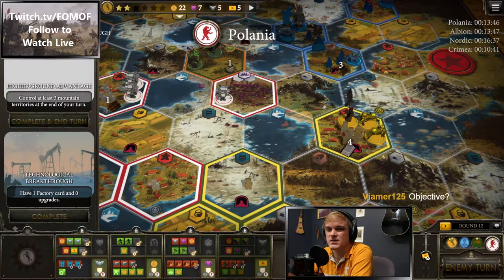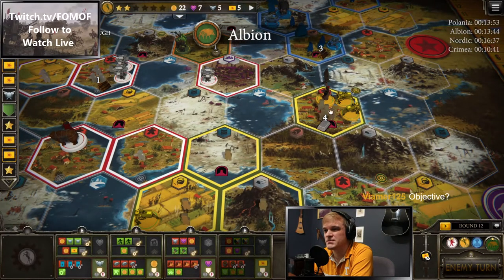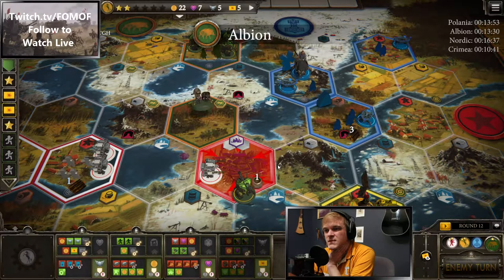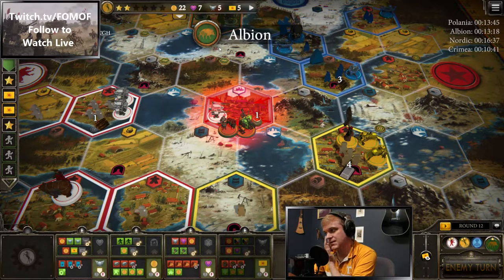Objectives are higher ground and technological breakthrough. Part of the reason I wanted to come up to this spot is that spread would allow me to pick up higher ground pretty easily. Albion's double attacking Polania and swords them down to eight power. Is this a bluff by Albion or are they just holding some incredible cards?